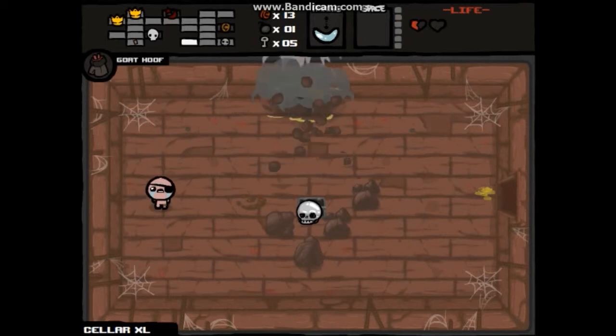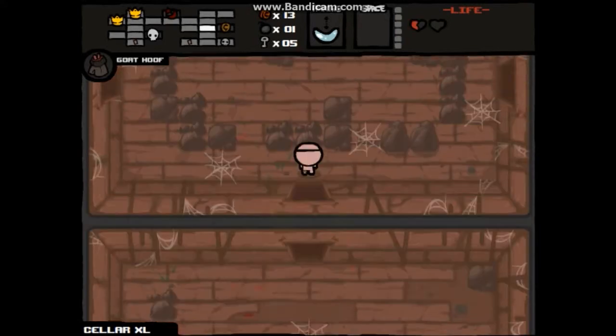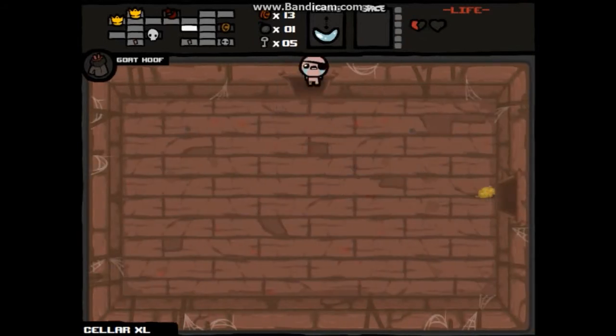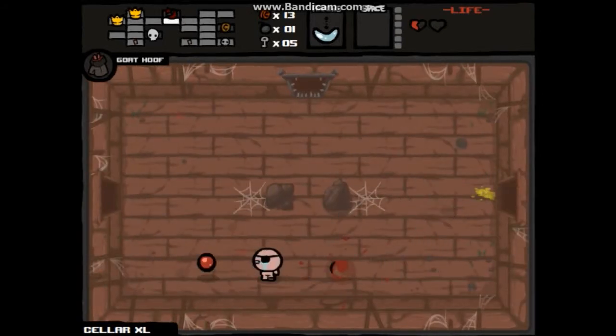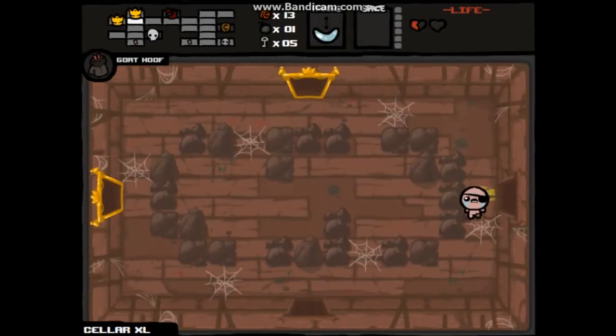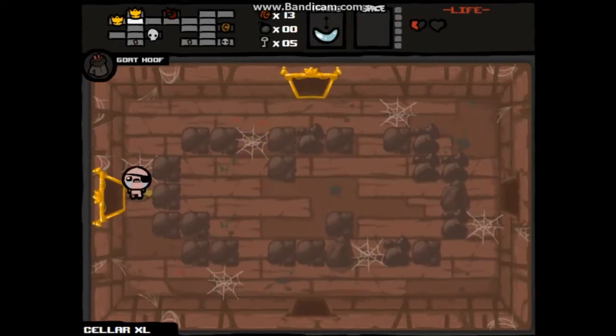I wanna get into the secret room — it was not the secret room. Probably the shortest run, and if it is, I'm sorry. I don't know — it might be next to the boss room, or next to the item room. I'm so tempted to see. XL floor — let's see. Okay.